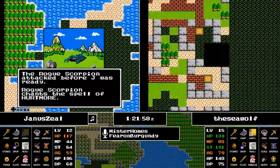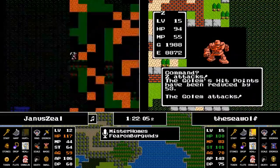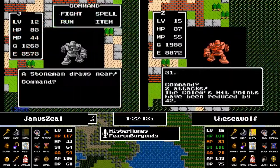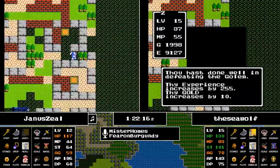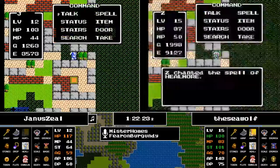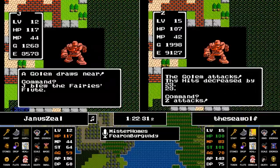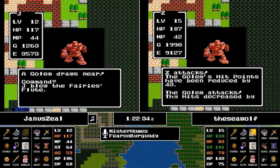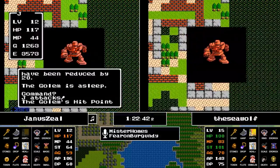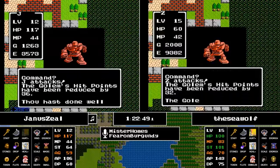At 70 agility, it's approximately a 40% chance to run away from enemies like the Armored Knights and Red Dragons. Janus is now in Hawk's Nest as well and is going to heal up and take on the Golem. The Fairy Flute is being blown on Janus's side while the Seawolf just continues to wreck on some Golems.